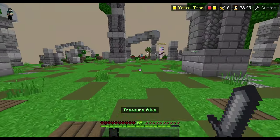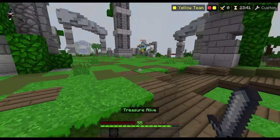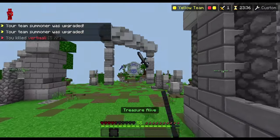High scrims are competitive 4v4 treasure wars matches where the best of the best duel it out. There's one issue though — scrims require 8 people, and let's be honest, you don't have many friends.